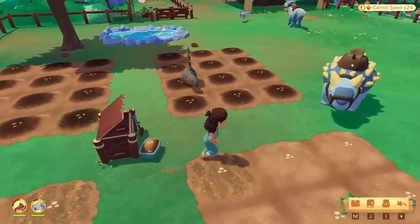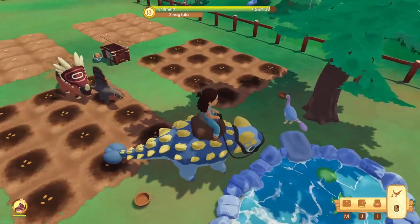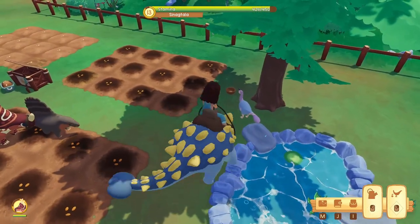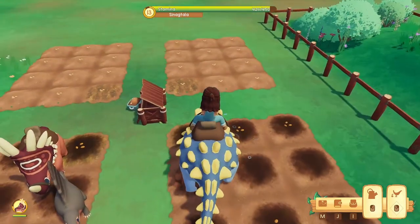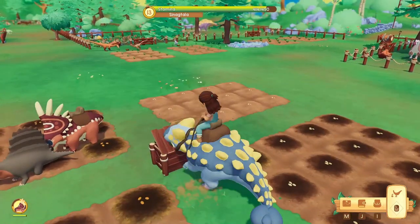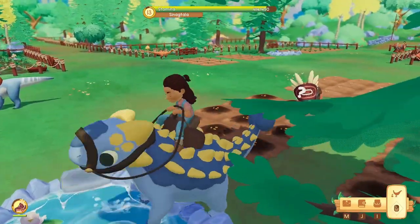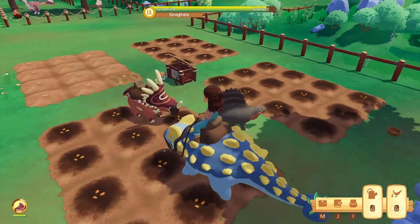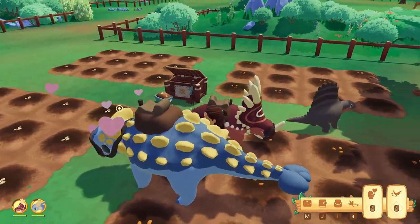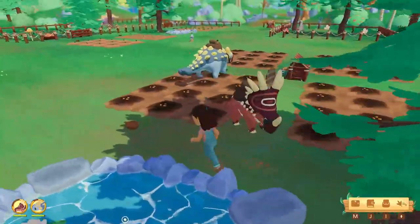Brownie, did you run out of stamina that fast? You haven't even planted a lot yet — there's still a lot of areas that need planting. Oh, that dino wants to help! Maybe we can make it a helper, but I don't know which is its work hub, so I might mess it up. I'm just gonna be the one that helps Brownie. I should start leveling up those small dinos.